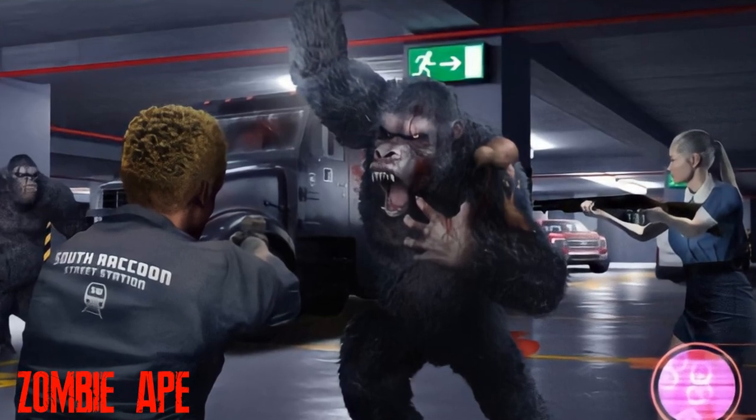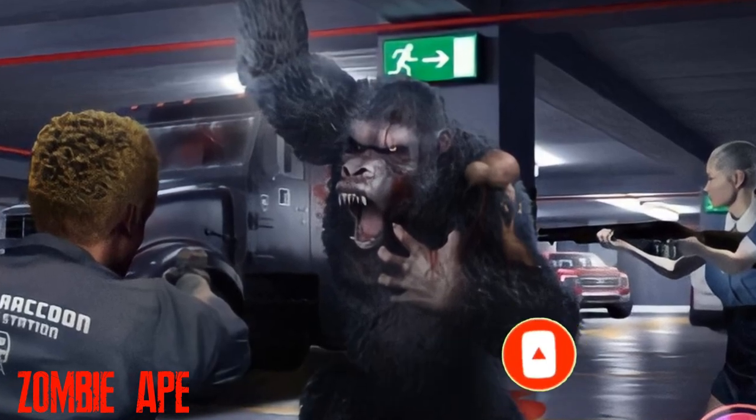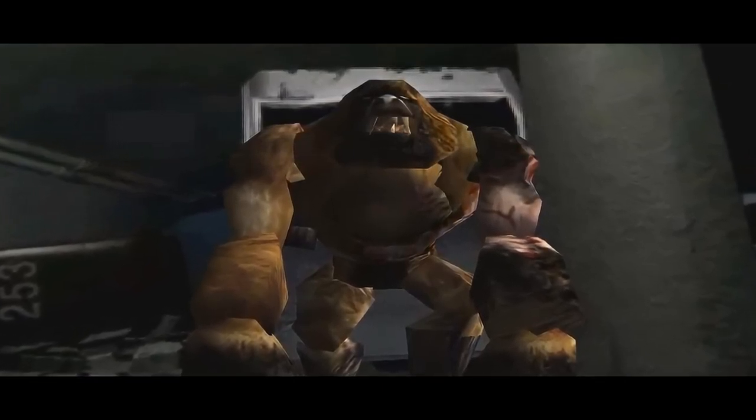The zombie ape, slated for the original Resident Evil 2, was supposed to be unleashed by an Umbrella transport vehicle in the parking lot of the Raccoon City Police Department during the outbreak. It is unclear if these were bioweapons which Umbrella was trying to transport out of the city for safe keeping, or whether Umbrella transported them into the city to unleash them as part of their sick experiment.